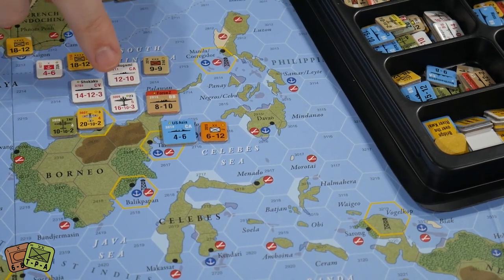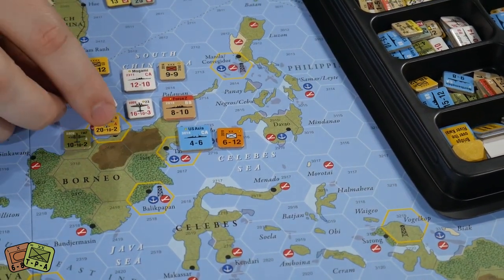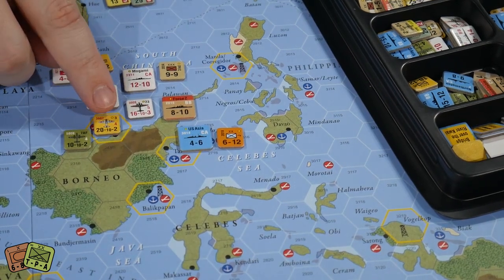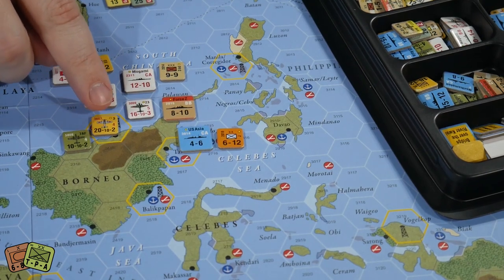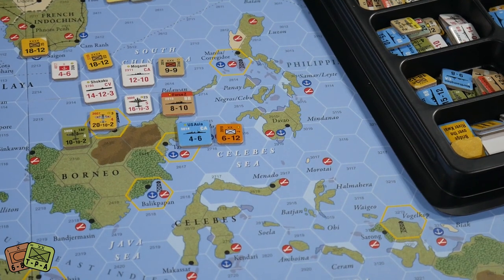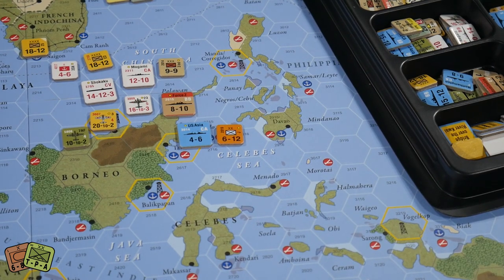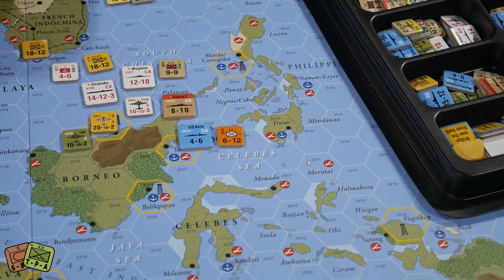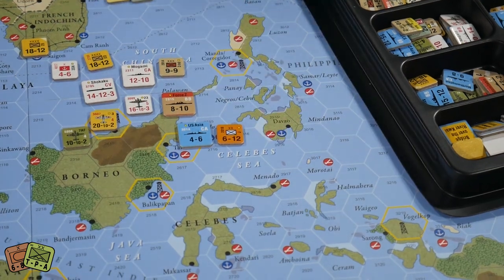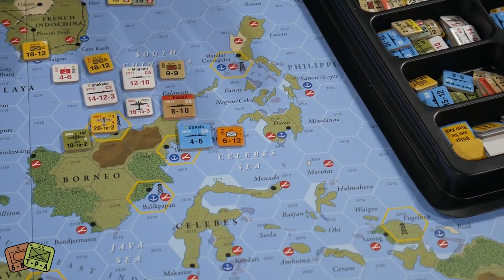That makes for really fun strategic maneuvers. Just above the movement value there's a small differently-colored number — a red four, a white four, or a red five — that's the extended range. If you drop your weapons and add drop tanks you can fly further but you're basically combat ineffective. If you just want to do a strategic move and fly really far you can, within your extended range, but you're much less effective in combat if using it to get into a fight.